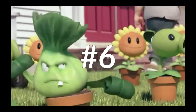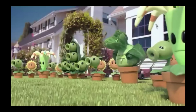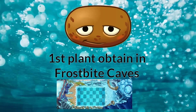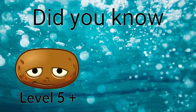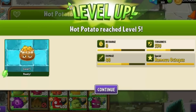Number 6: Hot Potato. Hot Potato is the first plant obtained in Frostbite Caves. Hot Potato is a single-use plant capable of thawing frozen blocks, freeing the zombie or plant that is trapped inside. Did you know that Hot Potato is female, and if Hot Potato is level 5 onward she can also melt octopi thrown by Octo Zombie? She is very useful for Octo Zombie — try it!